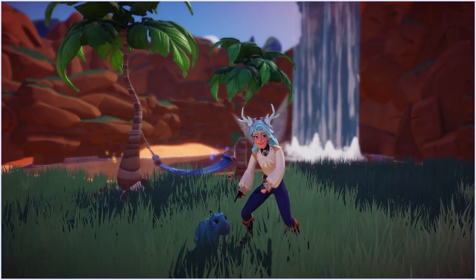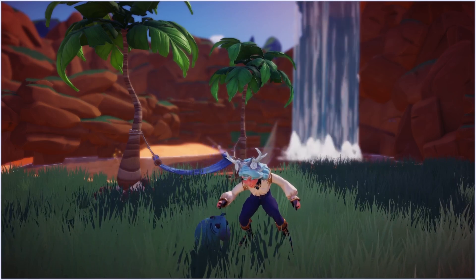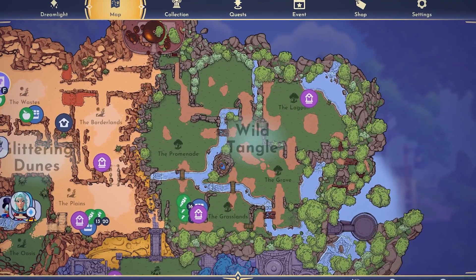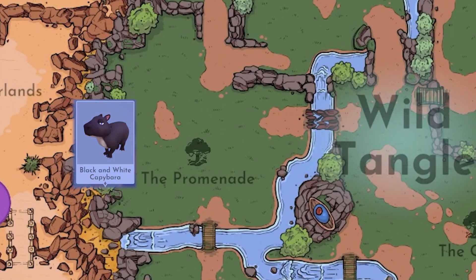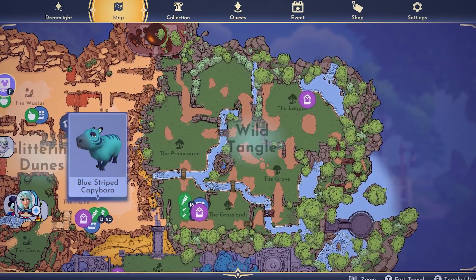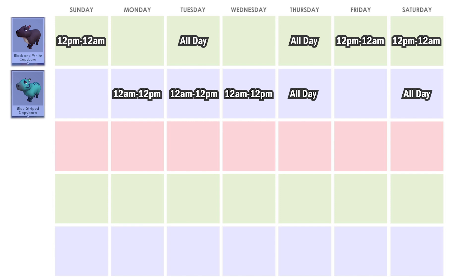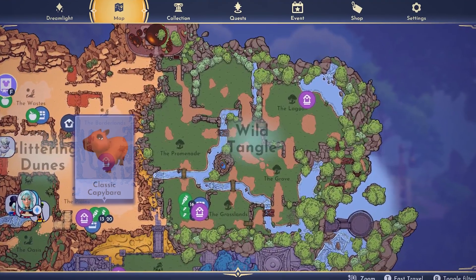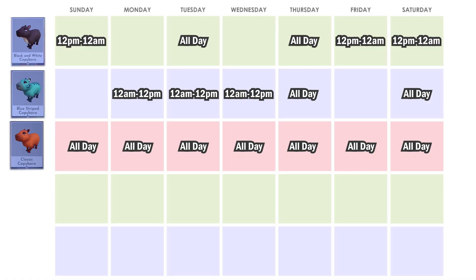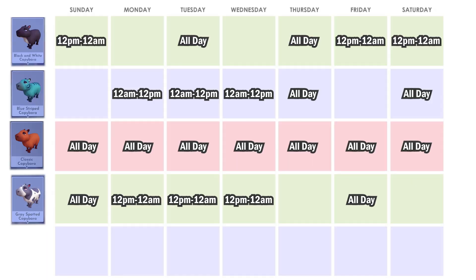Next on our list is the cute little capybara — my second favorite after the foxes. Yeah, four-legged creatures are my thing. You can find the skewed capybaras around the wild angle. The black and white capybara at the promenade can be seen from Friday to Sunday from 12pm to 12am, and on Tuesdays and Thursdays all day. The blue-striped capybara at the grove is available from Monday to Wednesday from 12am to 12pm, and all day on Thursdays and Saturdays. The classic capybara is at the grasslands all day, every day. The gray-spotted capybara at the lagoon can be found from Monday to Wednesday from 12pm to 12am, and all day on Fridays and Sundays.